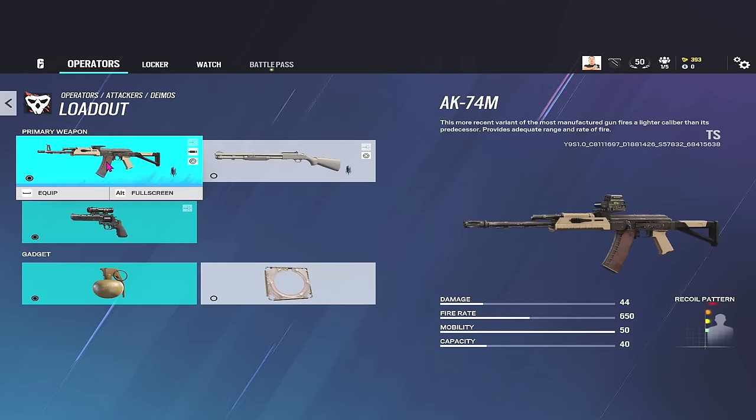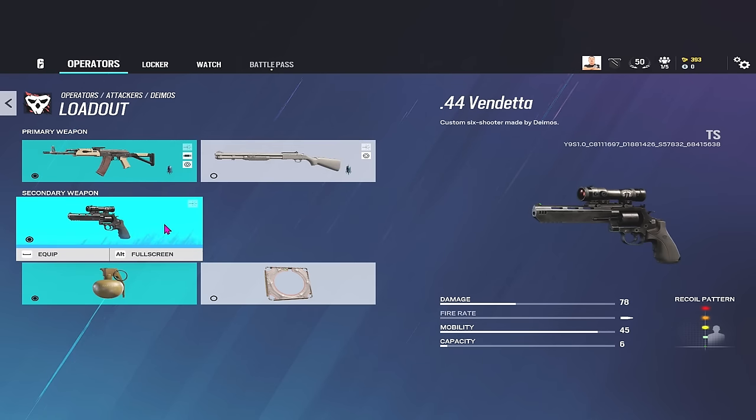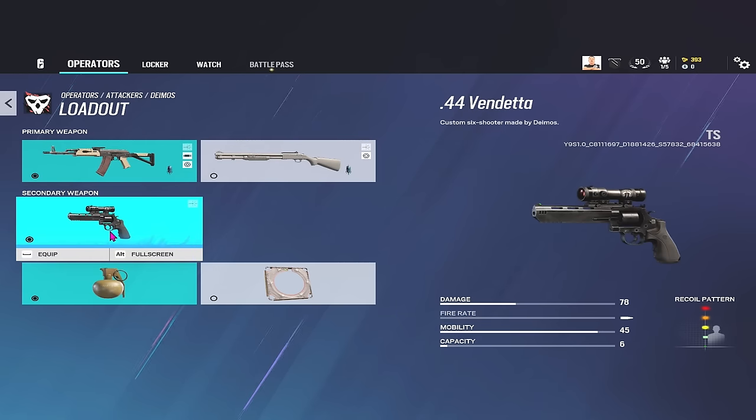There's an argument for the shotgun in this instance because the Vendetta revolver is that good at range. I just don't like attacking with shotguns because you don't know the range you're going to have to take fights. When you're on defense you can shorten the range by holding certain angles, but on attack you can't always dictate fights. So I would still always use the AK-74M personally — though the shotgun makes sense if you want range from the .44 Vendetta.